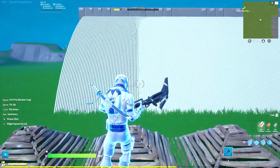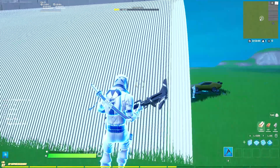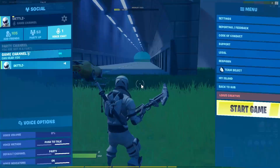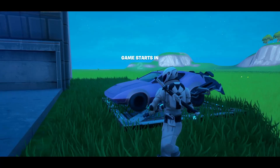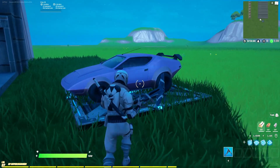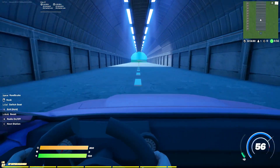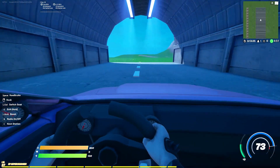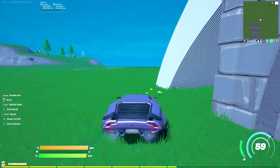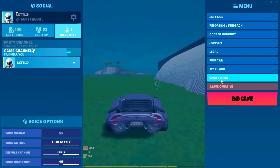Now I've got the helipads placed through the whole tunnel. Let's drive through it — and there you go, you've got first-person view throughout the whole tunnel and it looks really nice. That's how you do first-person. Now I'll go to edit mode in my map to show you how I built the whole racetrack.